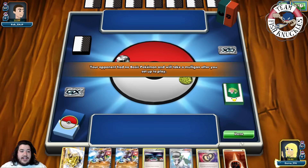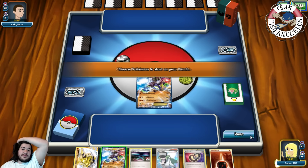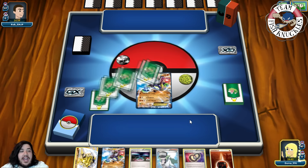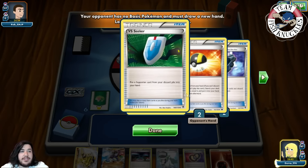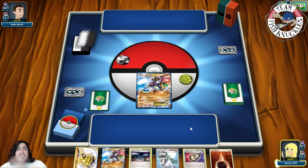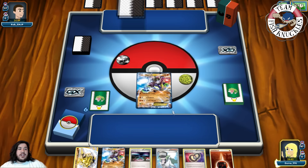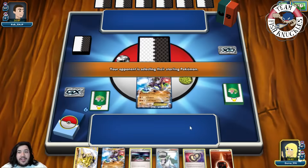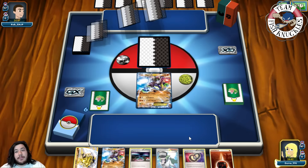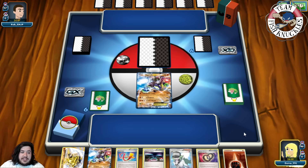We start with both Zygarde. Our opponent receives Battle Compressor, Dark Patch, and Fighting or Dark energy. We really want Landorus powered up on the first turn — maybe Land's Wrath to knock out an Archaeops or Zygarde if needed, or draw a mulligan card. There's a Focus Sash and we press done. There's a Fright Night.